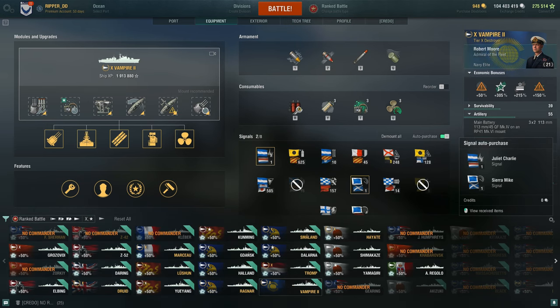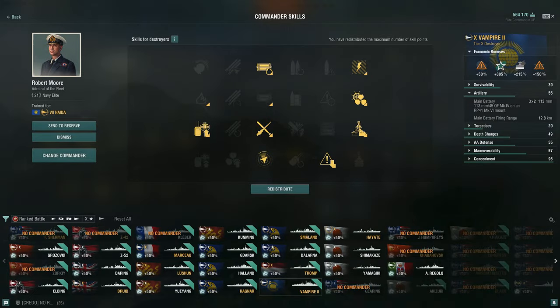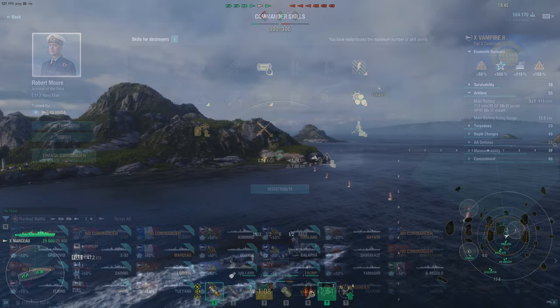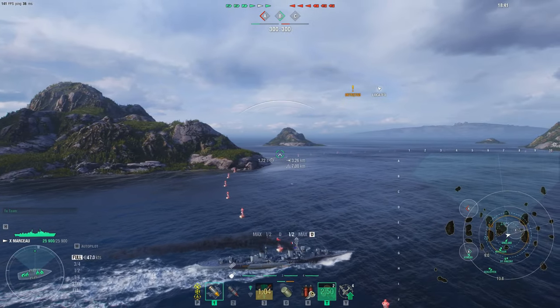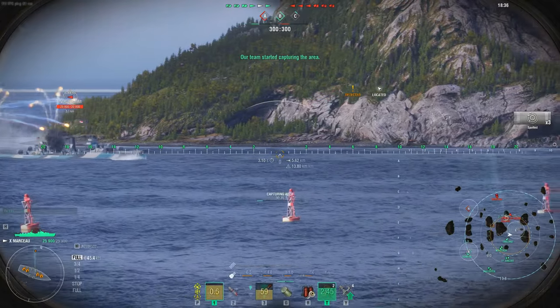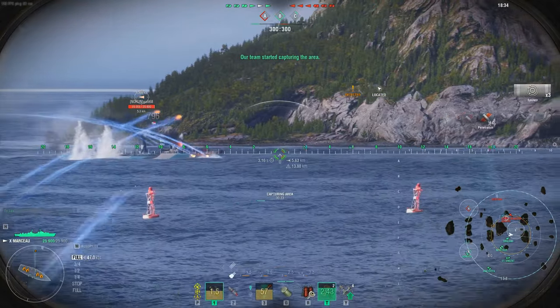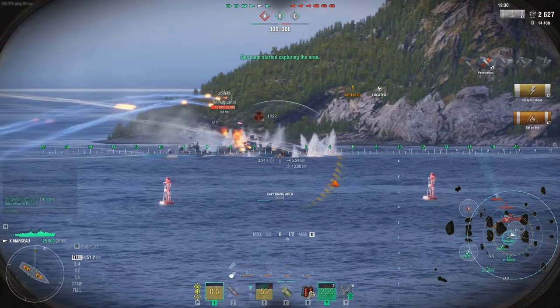We win the game right there. Here's the Vampire 2 build - basic gun build on the main modules. On the commander skills I didn't take Fearless Brawler, but I do have AFT in there for a five percent reduction in damage taken. And you can see RPF at the bottom there - four points. Now on the Marceau with RPF, you're really just driving full speed at something. It's very difficult to outrun a Marceau.